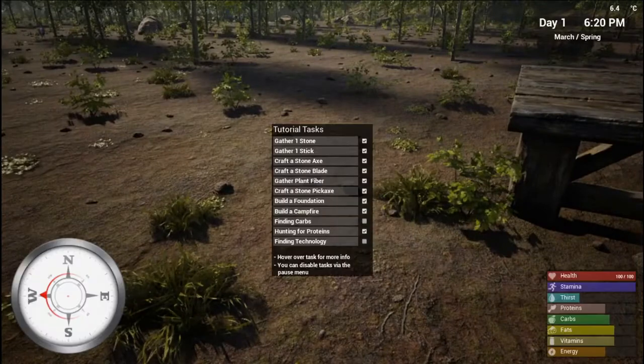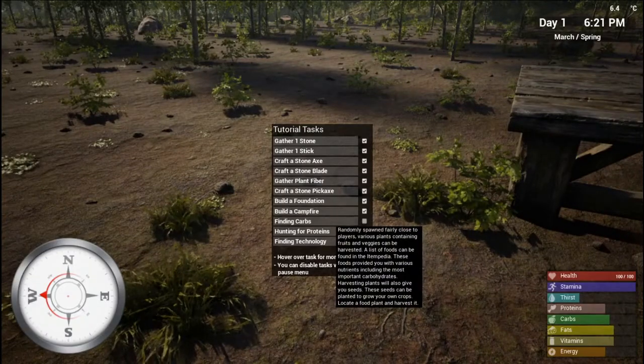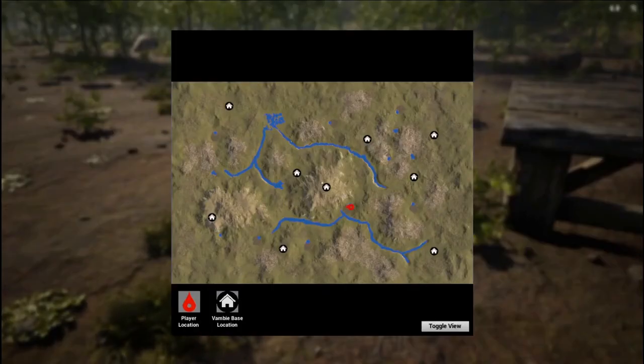We've basically covered all the tutorial tasks now: finding carbs comes from foraging, proteins from hunting the boar. Then there's the fighting technology section. On the map you've got Vambi base locations — that's where you get blueprints for the technology you need. I'm not going to tackle that right now though; I want to finish this foundation first.